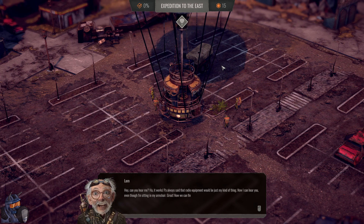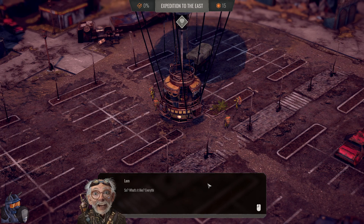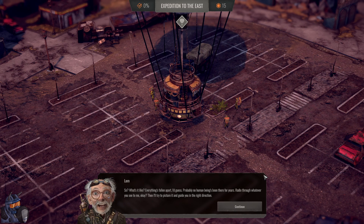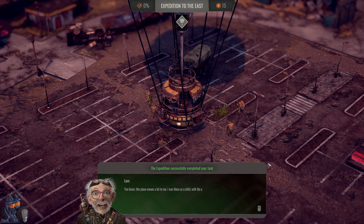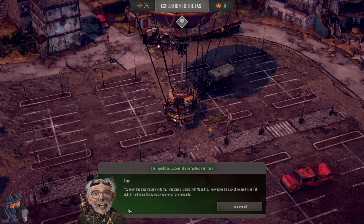I always said radio equipment would be my kind of thing — now I can hear you even from my armchair. Now we can finally set off on the quest for the spare parts. As long as you're sitting in your armchair while we do all the work — what's the landing spot like? Everything's falling apart, probably no human beings have been there for years. The radiation is still very high. Everything was in good shape for a long time, then the acid rain came and everything changed. Be careful — this place means a lot to me, I was there as a child.